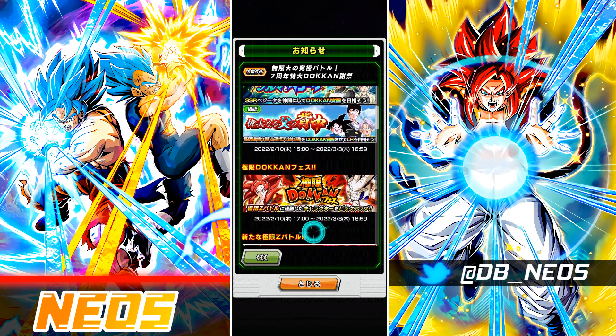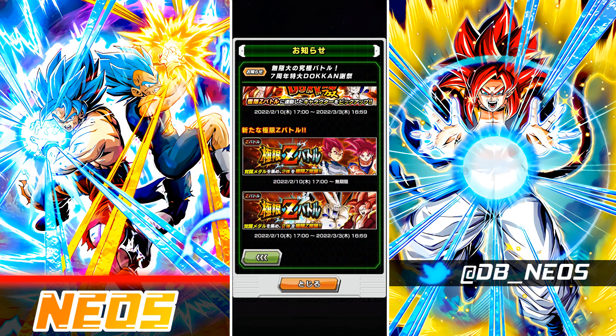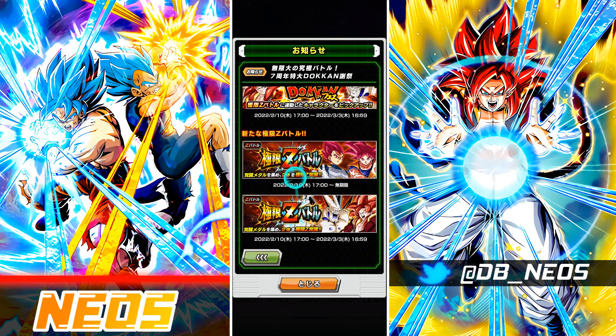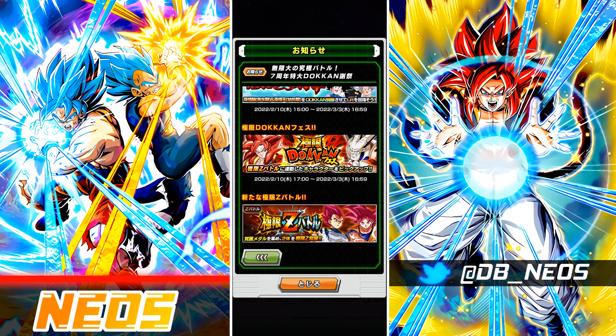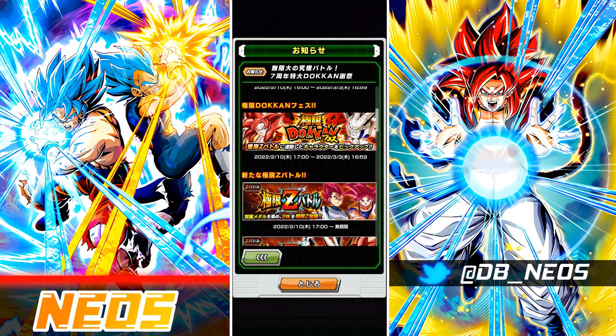We have plenty of time to farm these units so don't worry if you're concentrating on other things with your stamina. Currently the EZAs are live and I've already completed all of them. We have the Gogeta and Omega EZA with Shadow Dragon Saga as the weakness, and a special OST plays from stage 20 onwards — the Dragon Ball GT intro 'Dandan' plays for the GT EZA, and the 'Blizzard' theme from Dragon Ball Super Broly plays for the Super Saiyan God EZA. For the Super Saiyan God EZA, Pure Saiyans is the weakness category so that should be fairly easy.